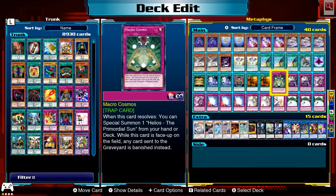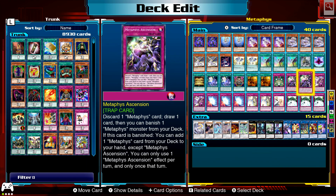Macro Cosmos: forget the Helios the Primordial Sun effect, but while this card is face-up on the field, any card sent to the graveyard is banished instead, which works well with the deck. Metaphors Ascension: discard a Metaphors card and draw a card, then banish a Metaphors monster from your deck. Also, if this card is banished, you can add a Metaphors card from your deck to your hand, except Ascension.